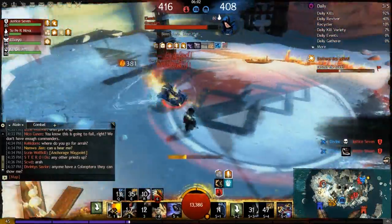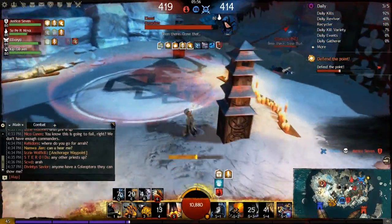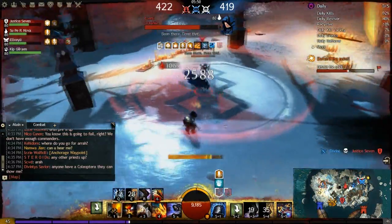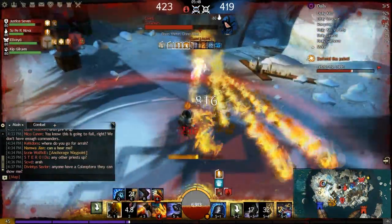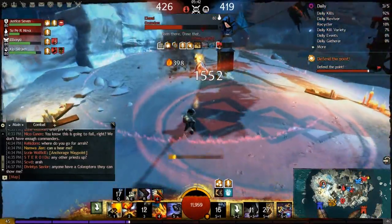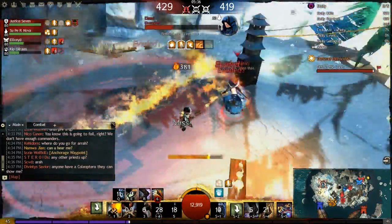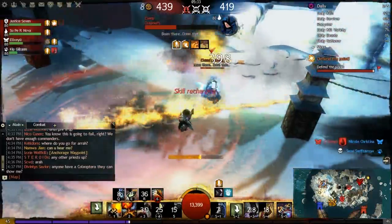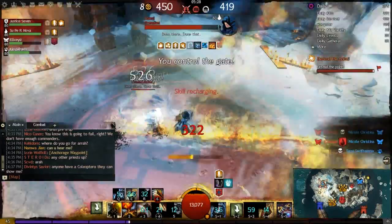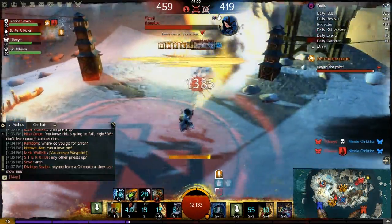That said, the damage on the flame jet has been increased by 33%. Detonate Flame Blast is now a blast finisher, which generally increases a weapon's viability. Air Blast is now more visible when used — similar to the pin down changes — with a small animation to give players a chance to dodge, and the attack has been delayed by around 0.25 seconds. Finally, Napalm now delivers a damaging attack on each pulse, though the damage is quite low and almost negligible.